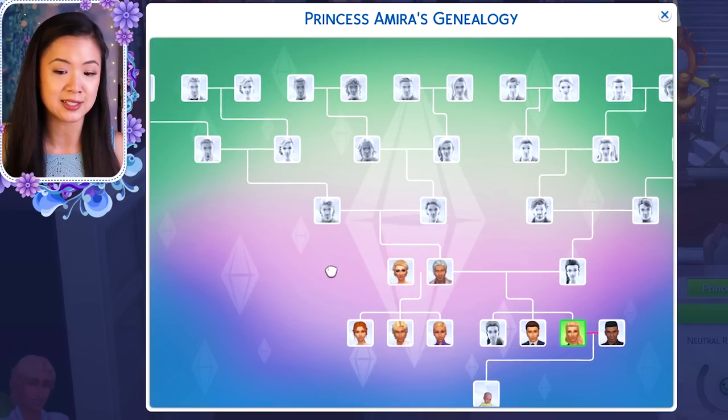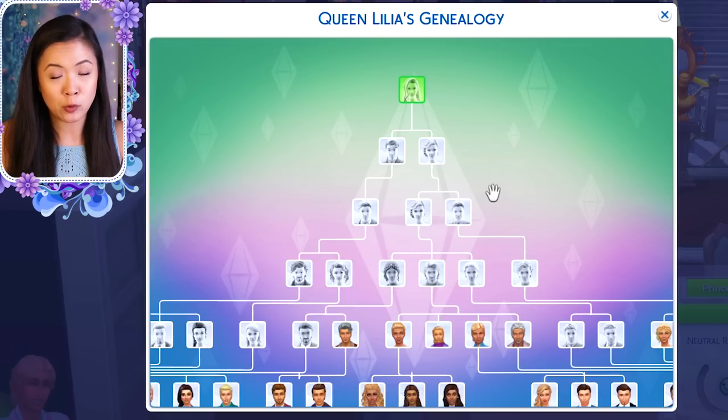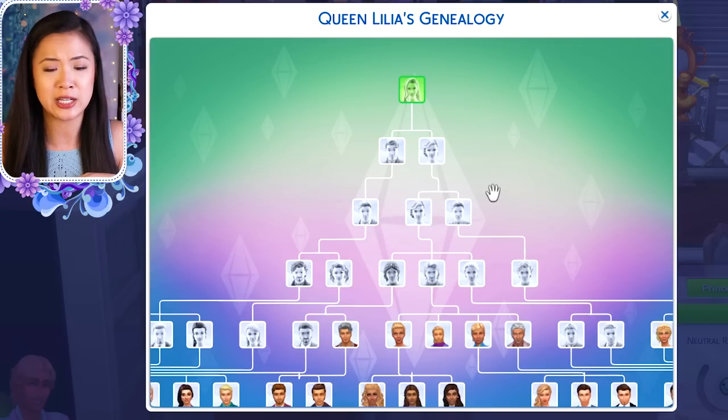We are now going to look at the Willow Creek royal family tree. When I first started, Windenburg was my main family — I didn't start Willow Creek and Oasis Springs until about a generation in. So there are seven generations for the Willow Creek and Oasis Springs royal family trees, and eight for the Windenburg royal family tree.